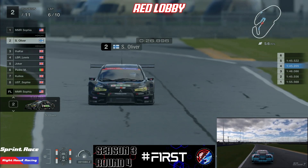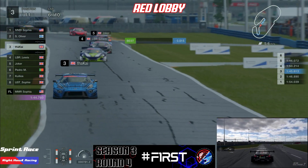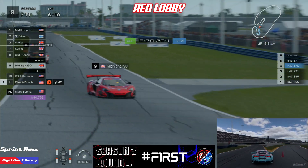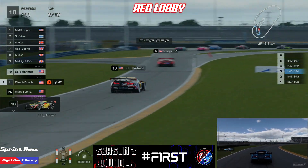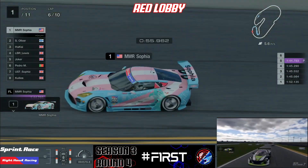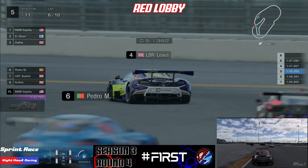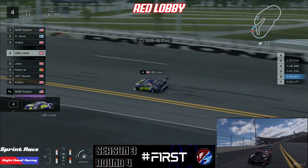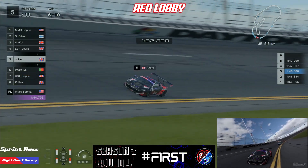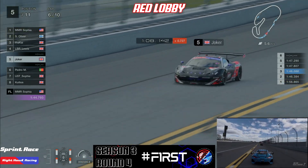LB Lewis is in fourth with KD Kai in third place. Just looking behind LB Lewis, the gap from tenth to fourth — it seems like everybody really has a shout of taking that fourth place. That pack really isn't spreading out all that much between the drivers, even six laps in. That's definitely a good thing — it means battles are on. We're over halfway into the sprint race as Joker gets very sideways in the chicane and bunches up Pedro.